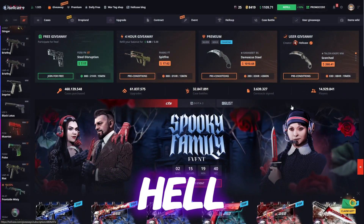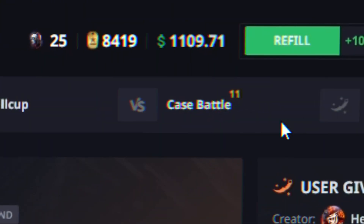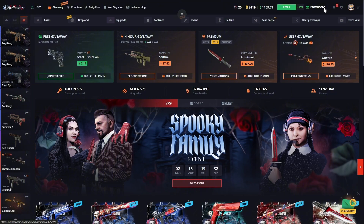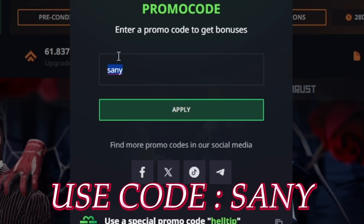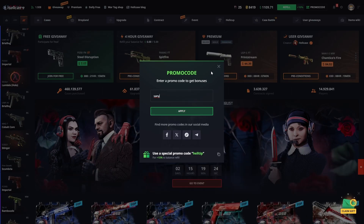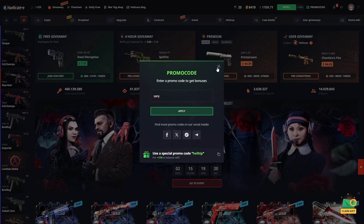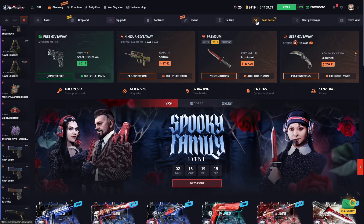Hello friends, today we're at HellCase. We have a thousand dollars in balance and we'll try to multiply it. If you want to chill at HellCase like I do, just enter my promo code for an extra 10% bonus on your investments — you can start benefiting from the 10% bonuses right after applying.